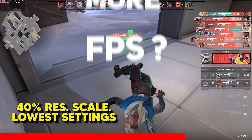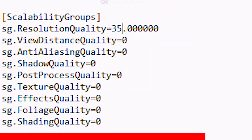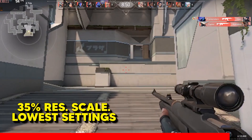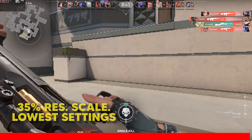This is how the game works at 40% resolution scale — it was really smooth. But if you want more FPS, go to the config file again and change the resolution scale to 35%. This is how the game works at 35% resolution scale — it gave above 100 frames per second and was very smooth to play.